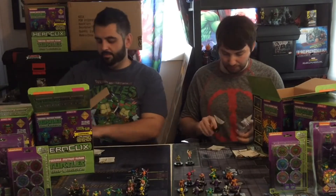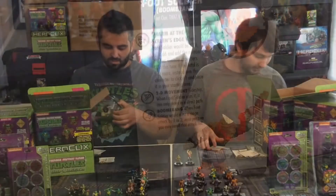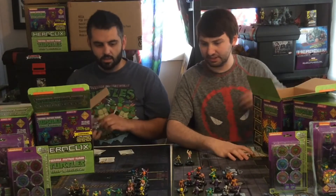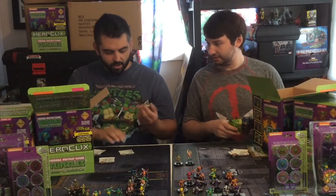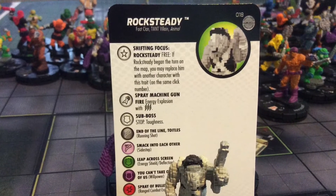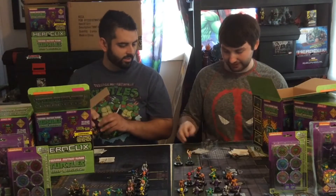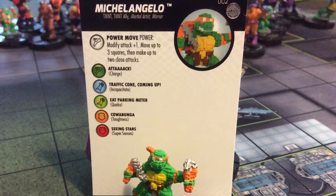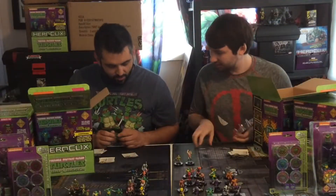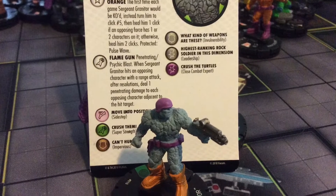I got a Foot Soldier with the Boomerang - I like those Boomerang ones, number 8. The blue one is the one you want to get. I got Rocksteady number 18, he's the 50-point one. Wow, that's a cool looking Rocksteady - very grayscale. My last of my common turtles, Michelangelo number 2. I got Sergeant Granator number 16 - he goes with your Rock Dudes. He's the Sergeant.